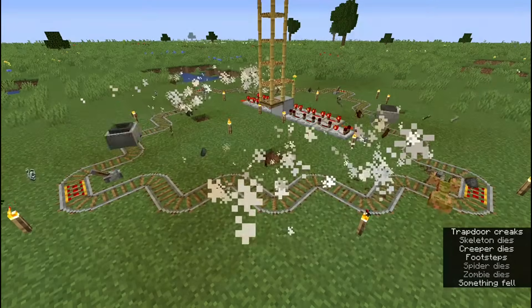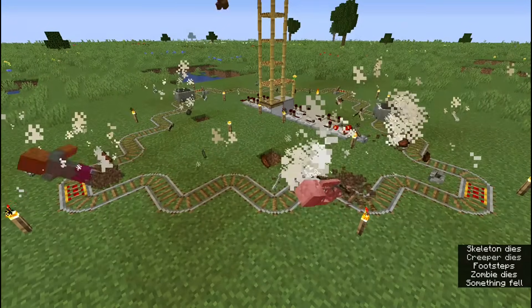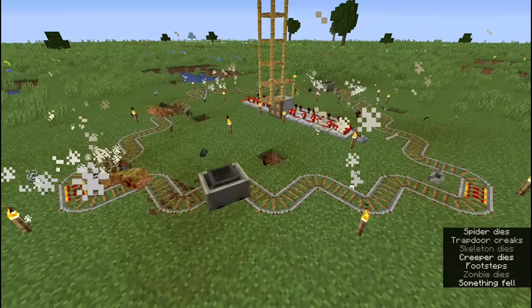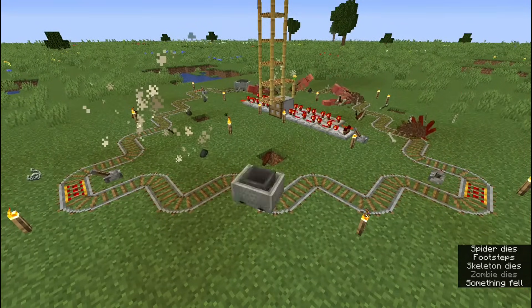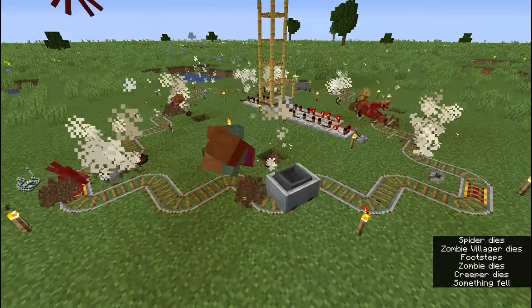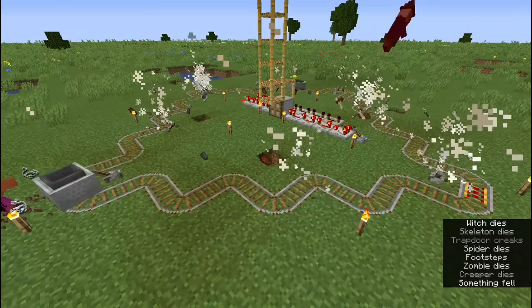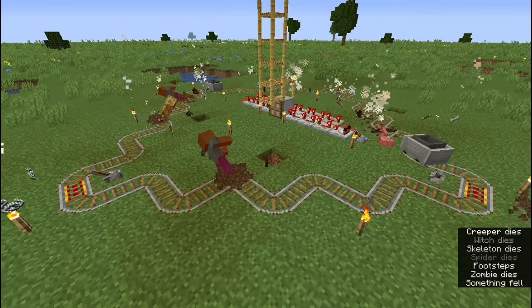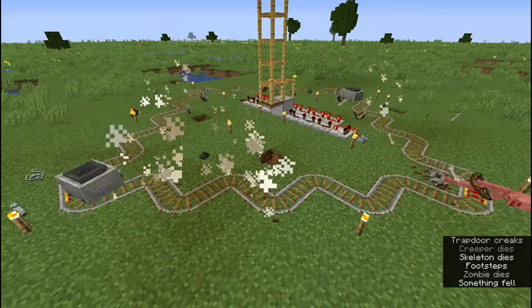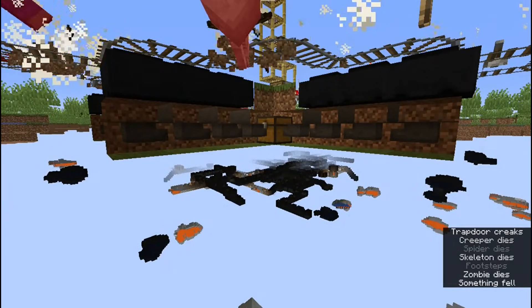This farm design completely skips a mob coalescing pool, and instead uses hopper minecarts to collect drops from a somewhat large area. This arrangement of rails collects about 92-93% of drops from the farm, which is surprisingly efficient given how simple it is. Two hopper minecarts run in a loop because they will almost always restart each other in case something gets in the way. The hopper minecarts on the rails are unloaded using other hopper minecarts embedded in the ground.